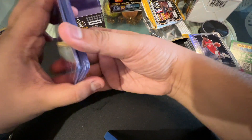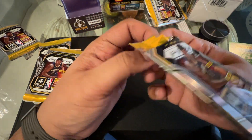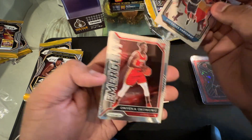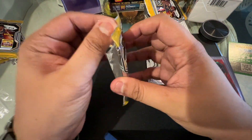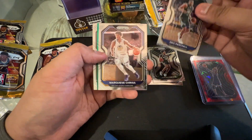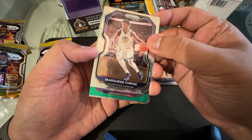Not bad. Now we have five packs from the blaster box — still hoping for a LaMelo Ball or Anthony Edwards. We have Paul George, Penny Hardaway, Onyeka Okongwu, our rookie card Jordan Nwora. Next pack — we'd be crazy to get a really good signature card from this box. We have Eric Paschall, Marquese Chriss, a green rookie card — Sacramento Kings. Could this be Tyrese Halliburton? Oh!